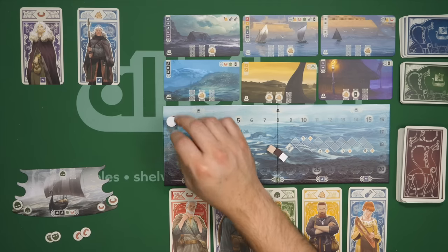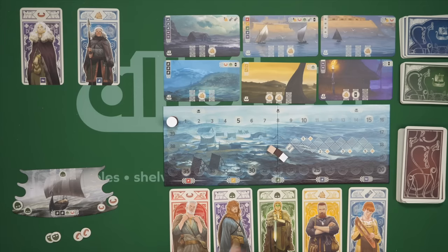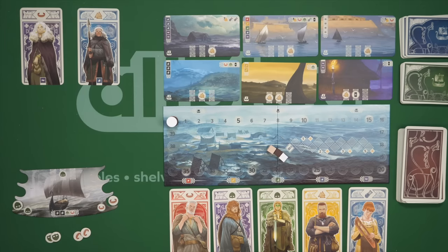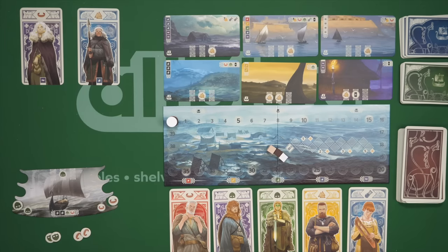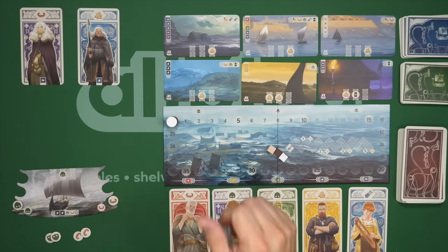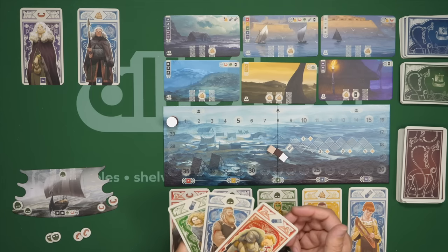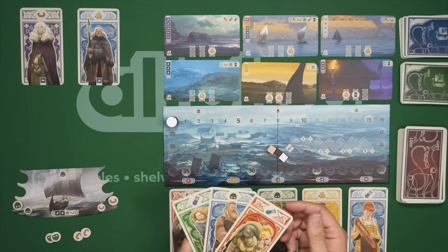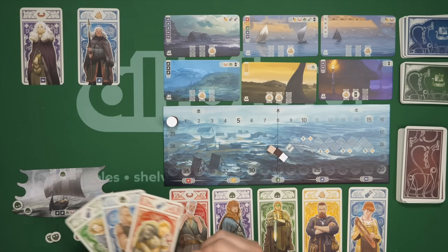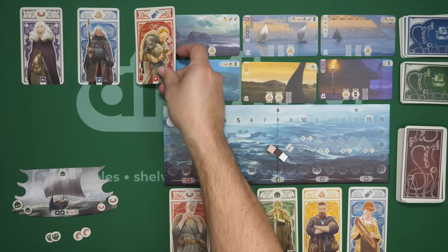At the beginning of the game, of course, I will not have any of those. That's step one — checking your reputation, moving up on the track if you qualify. Step number two is picking between two actions: you can either do a recruit action, or you can do an explore action. To recruit, you are going to take a look at the cards in your hand. You are going to play one of these to the area in front of you. If it is a new color that you don't have, you'll simply create a new column.